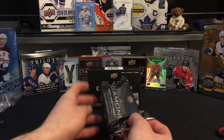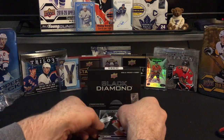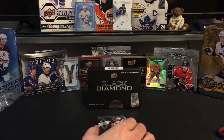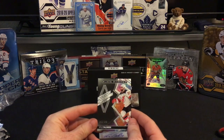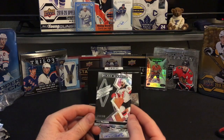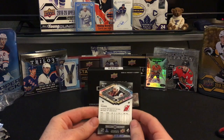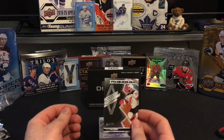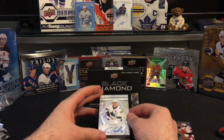We're gonna start off with a Kyle Palmieri — that's going to be the base card, numbered 219 of 349. That's a good looking base card there. And next up we've got an auto.